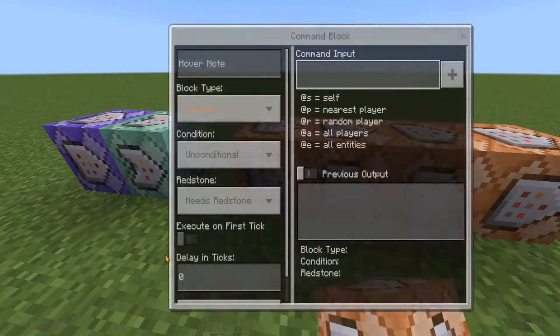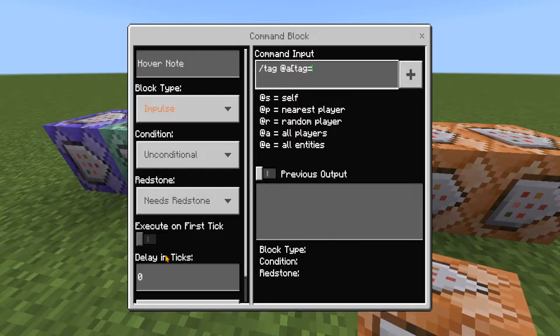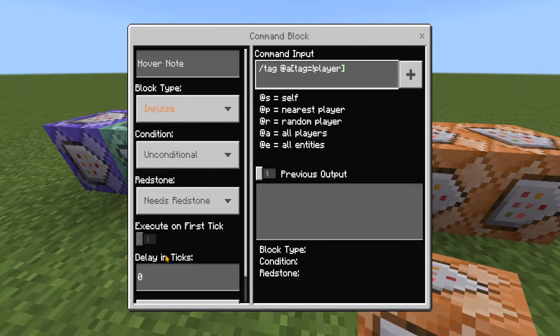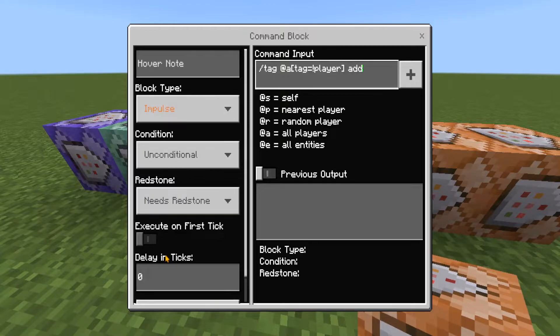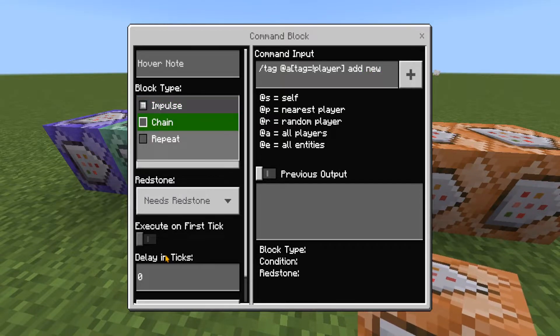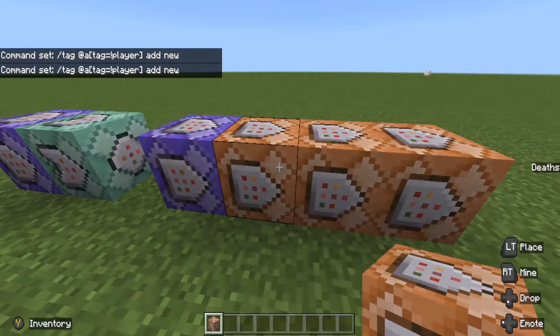In the first of these four command blocks, type: /tag @a[tag=!player] add new. It will become evident why this is important later. Change this block to repeat, always active — it doesn't need to be conditional.